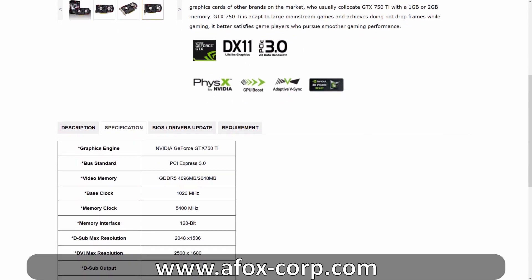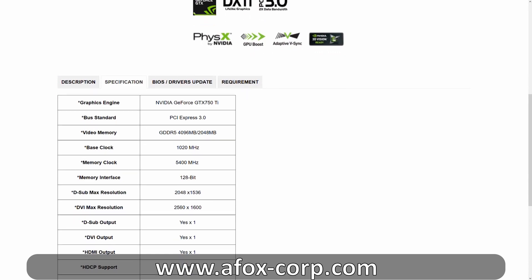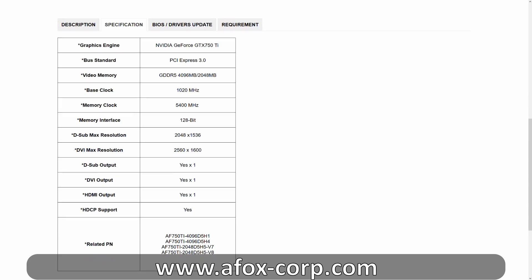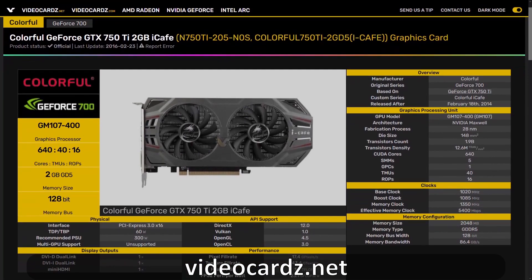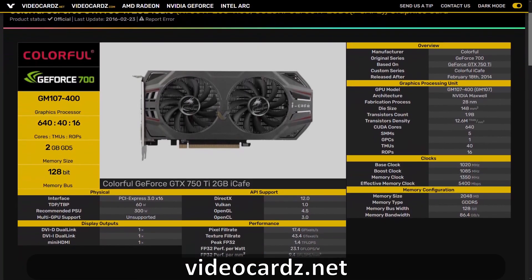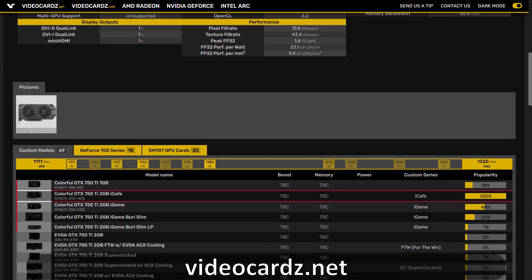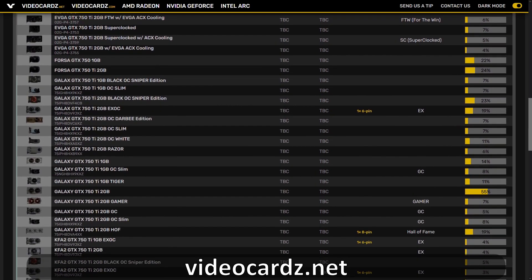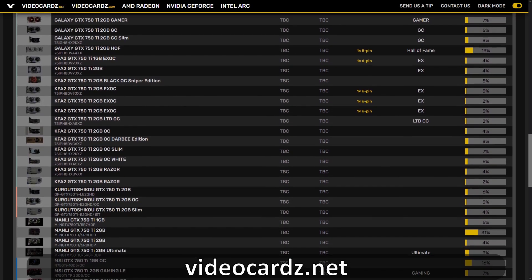Personally, given its performance over the GT 1030, if it costs the same as the GT 1030, I simply wouldn't buy this card given that risk alone — it's an unknown brand with an unknown amount of risk I'm not willing to take. But if known brands like Gigabyte, Asus, MSI, or Colorful released a GTX 750 Ti that is brand new and not from 2018, I could consider this card at 5.5K pesos. More than that, I think it's overpriced.